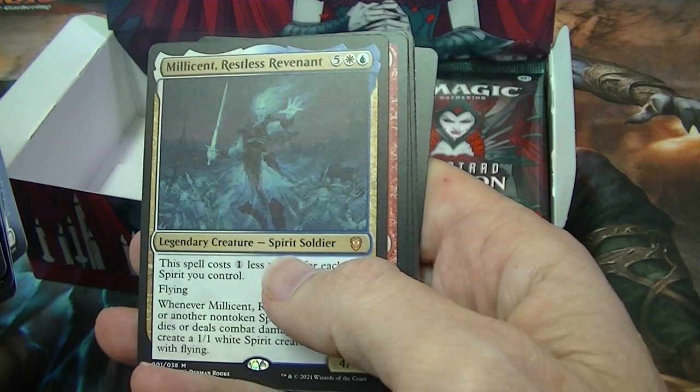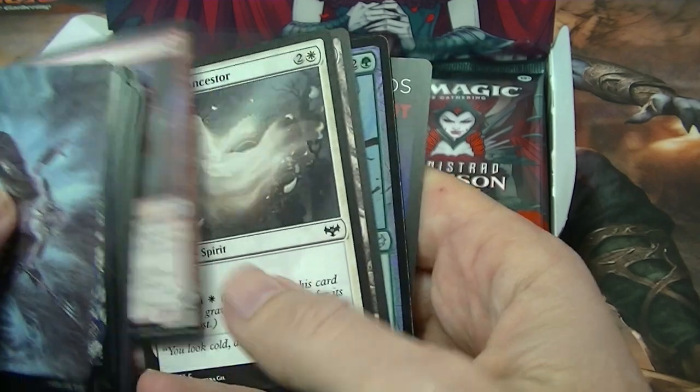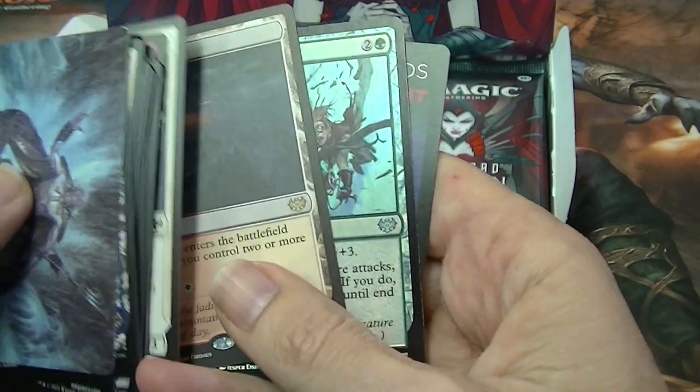Millicent, Restless Revenant for your mythic — a middle-of-the-pack mythic. Sundown Pass for a rare — another land.